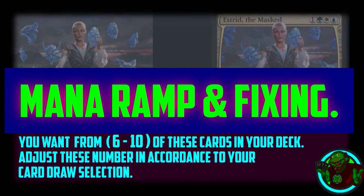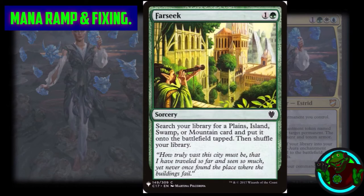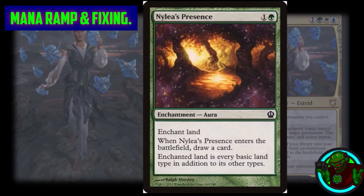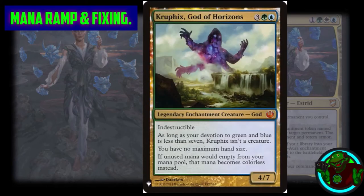In the mana ramp and fixing portion of the deck you'll notice there are more enchantments and aura cards than your regular basic sorceries — a conscious decision to go with the enchantment theme. We start with Abundant Growth, enchantment auras that enchant lands so I can abuse Astrid's first ability to accelerate my mana. We have Farseek, Fertile Ground, Font of Fertility, Nylea's Presence, Urban Utopia, Kruphix God of Horizons — which gives no maximum hand size and lets me store mana as colorless for late game — Smothering Tithe, and the classic Sol Ring.